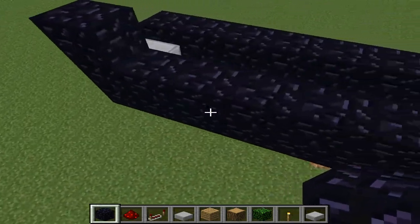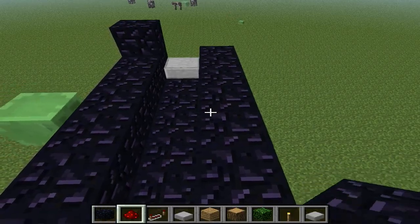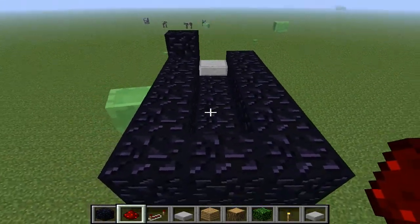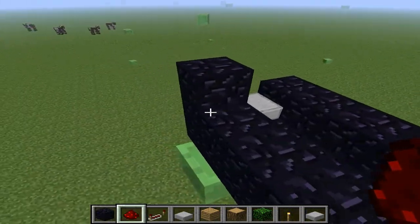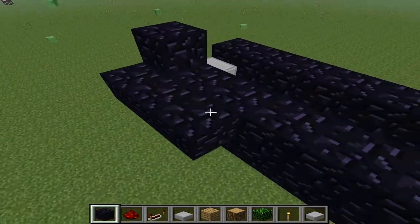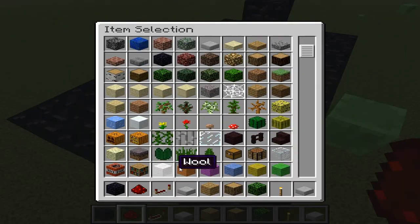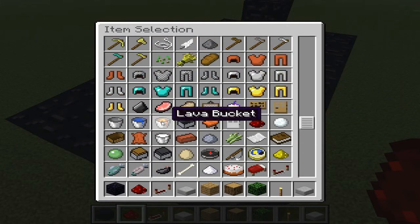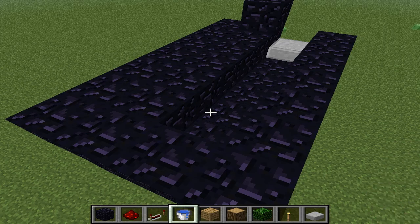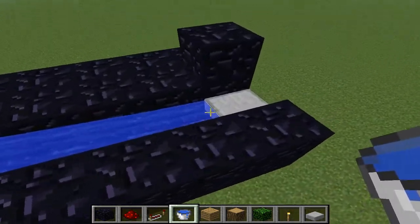From here you're going to have to put down redstone. Actually, you need to add another row right here — forgot to mention that. You're going to have to put down one water in the very back, because as you may know, that keeps it from blowing up.